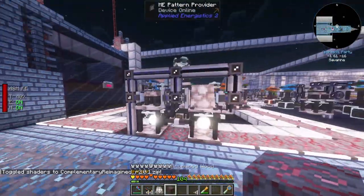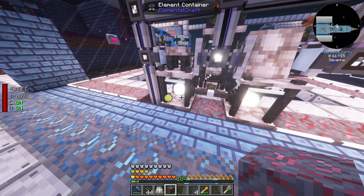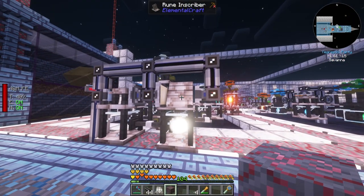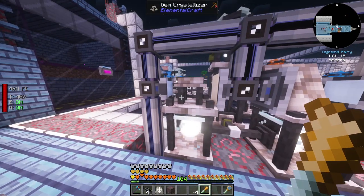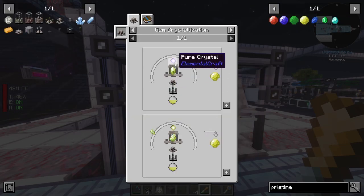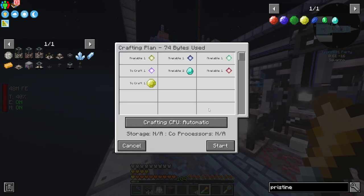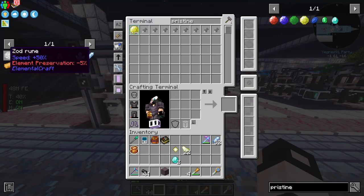Here's the automation plan: a gem crystallizer with an element container receiving air from the air reservoir, feeding into another element container with the rune inscriber on top. We can't fully automate the rune inscriber since I need to click it with the chisel, but we can automate the pristine gem crystal. The pattern uses a diamond and a pure crystal going into the pattern provider.